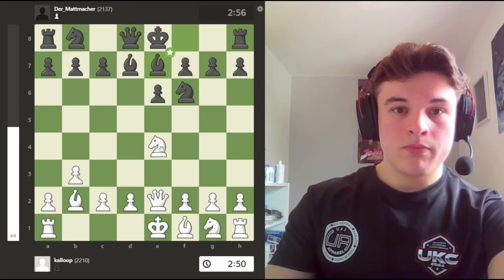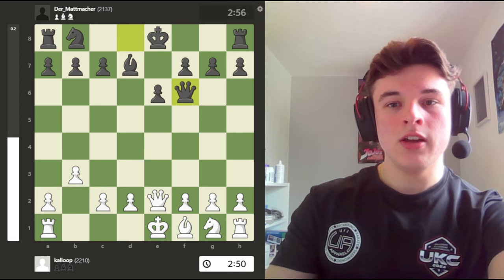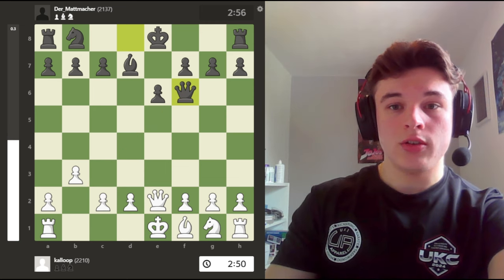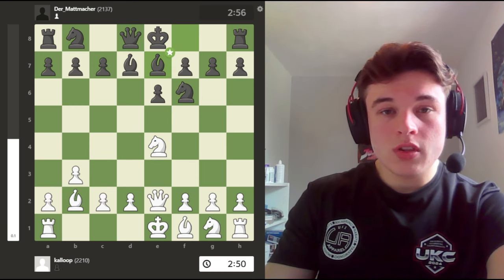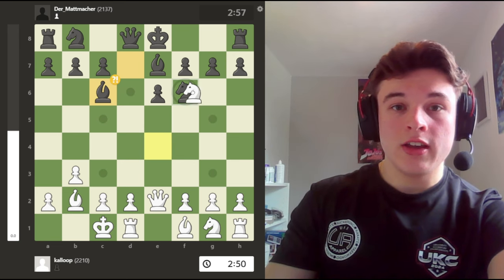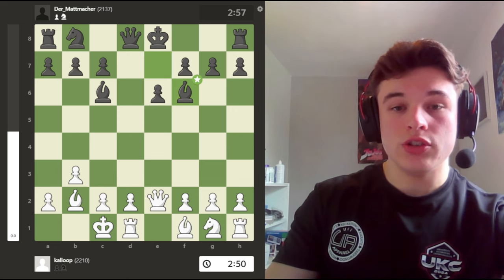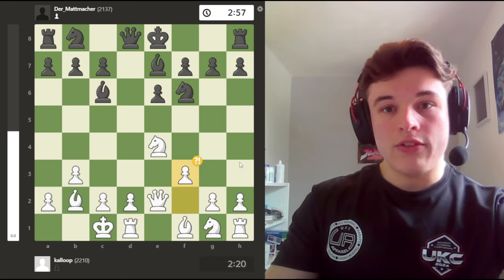So instead Bd7. If I take, then bishop takes, and this is just a bad position for me because the whole point was that I get a nice bishop on the long diagonal. And if I take, then I end up trading it off. So queenside castle. Bc6, forcing me to do something about my knight. I don't want to take and offer a trade, because I want the advantage of having the bishop on the long diagonal. So f3.